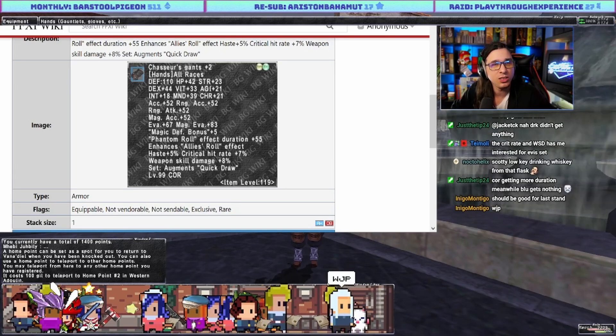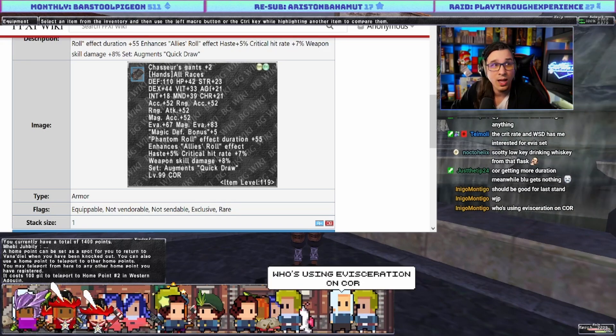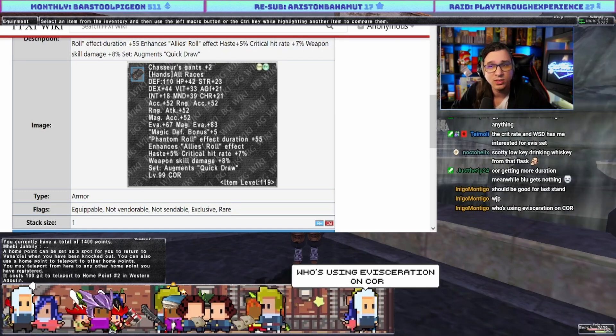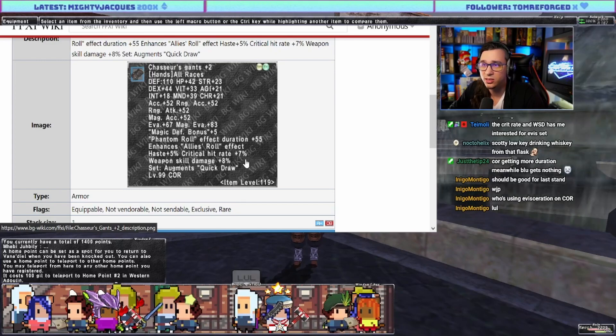Agility 21 versus Naami's agility 12 — higher agility than Naami. Two percent more weapon skill damage. At plus three this will more than likely be your WSD piece. It's good. Who's using Evisceration? I'll tell you — it's me when I forget to unequip my Rostam after rolling and I build 3k TP.